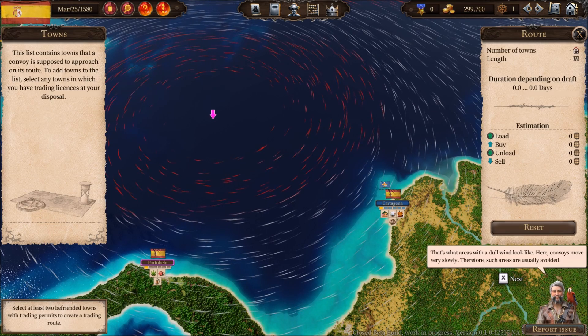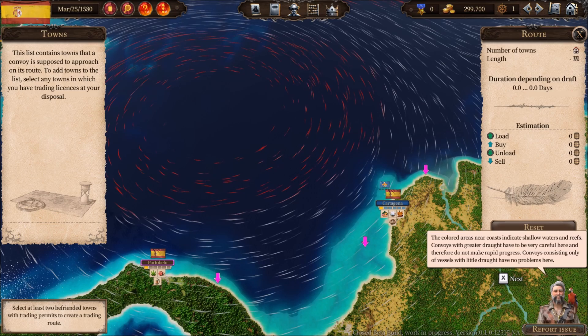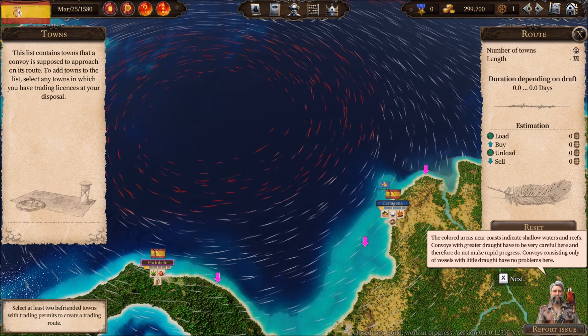Areas with dull wind are where convoys move very slowly, so such areas are usually avoided. The colored areas near coasts indicate shallow waters and reefs. Convoys with greater draft have to be very careful here and will not make rapid progress. Convoys consisting only of vessels with little draft have no problems here.